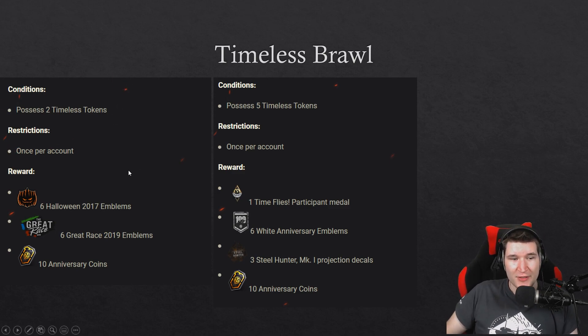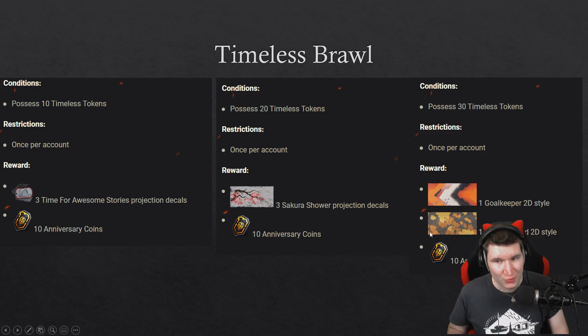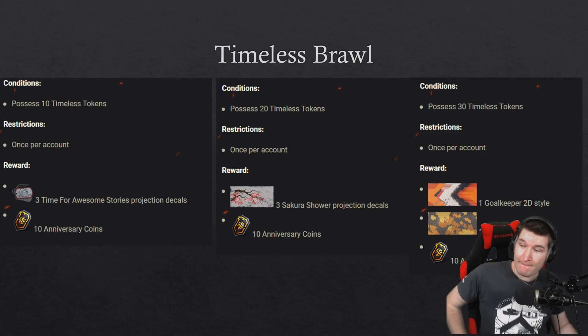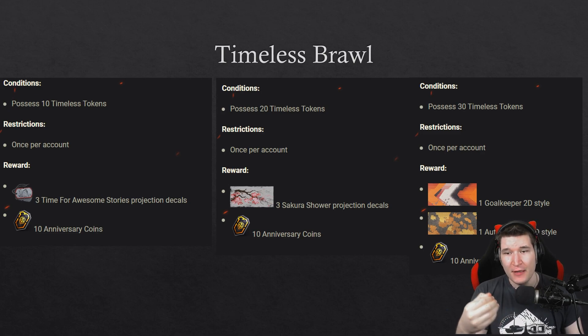If you get two timeless tokens, you get the emblems and 10 coins. Five tokens gets you the medal, another emblem, Steel Hunter projection decals, and another 10 coins. At 10 tokens you get some projection decals — the little dog tags — and another 10 coins. For 20 tokens you get Zakura Shower, and for 30 tokens you get the two 2D styles, which are the main reward. You just need to accumulate 30 tokens total — it's not step-by-step.